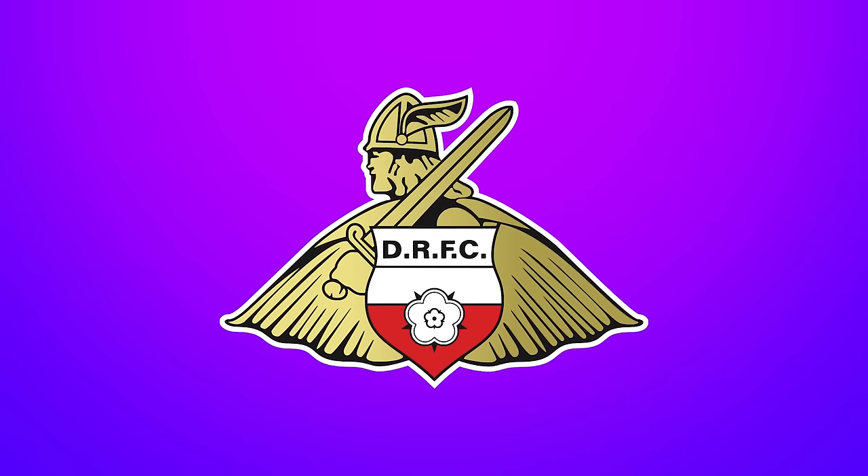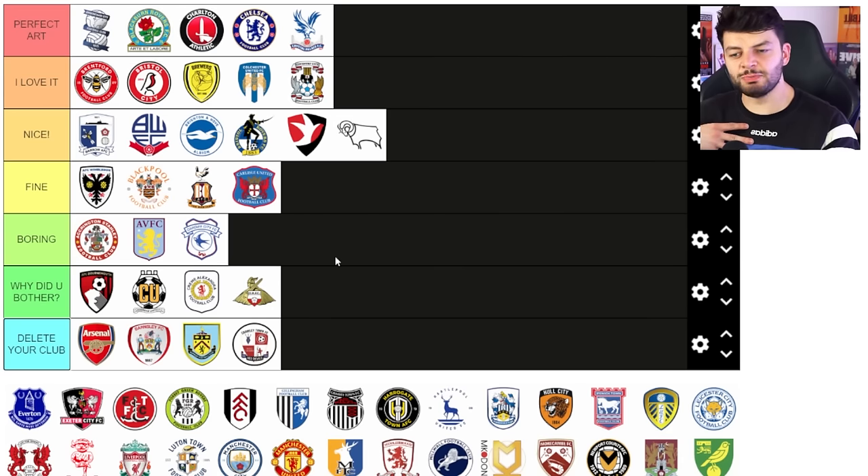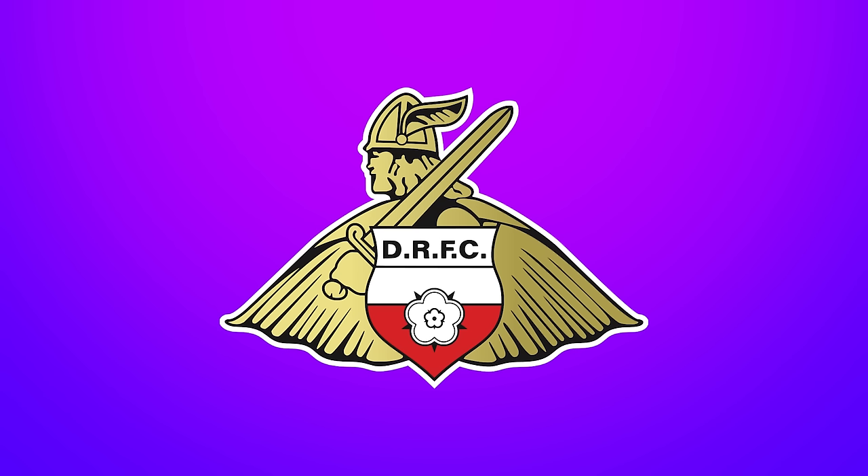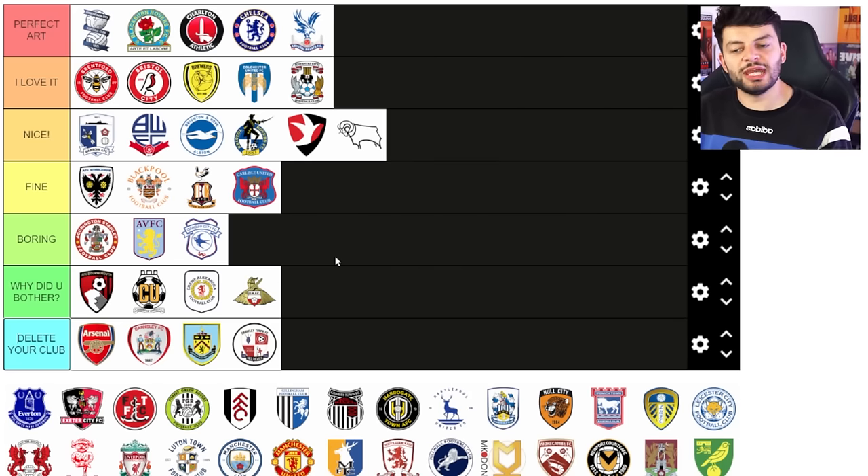Doncaster — now this is a shameless one. It's a man with a sword, already really good in my book. But I'm gonna stick it in 'why did you bother' because it's so close to being good. I just don't see a man wearing a cape — I see a moth with a human head and a sword ready for battle. I don't want the image of a moth having an offensive tactic at me. It needs some alteration and it could be a great badge, but for now it's a moth.